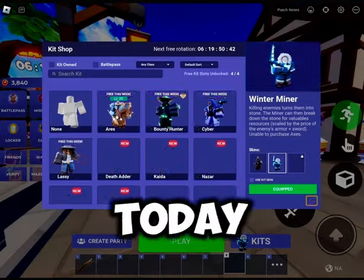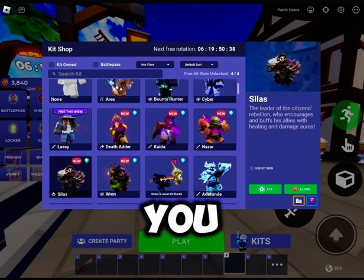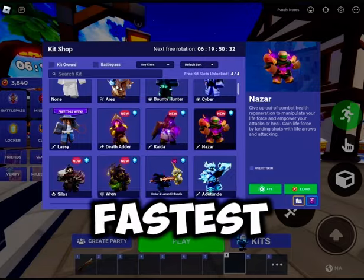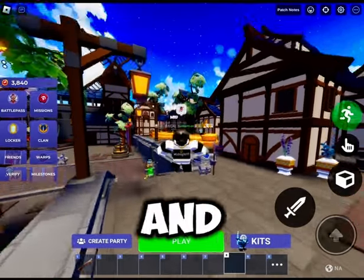Alright, so since the new update came out today — it's pretty good — the battle pass now requires you to buy kits with bed coins. You probably want to know how to get bed coins the fastest to take advantage of being able to get free kits, and I will be telling you how.